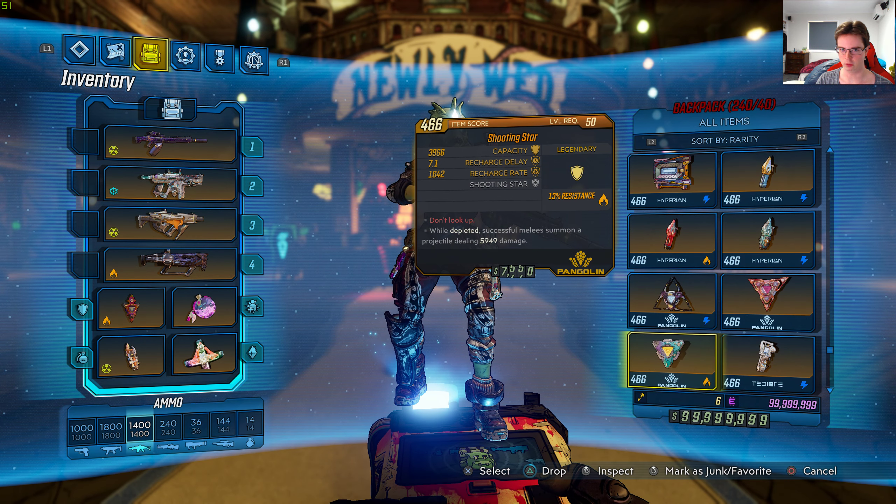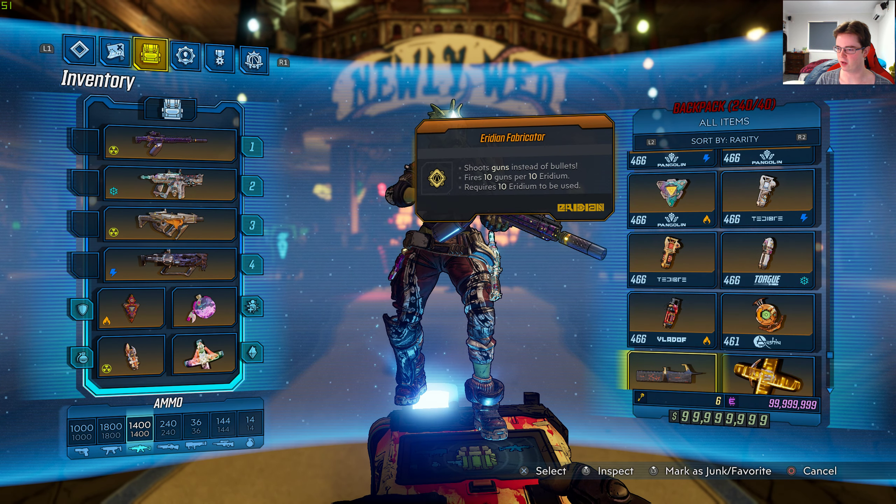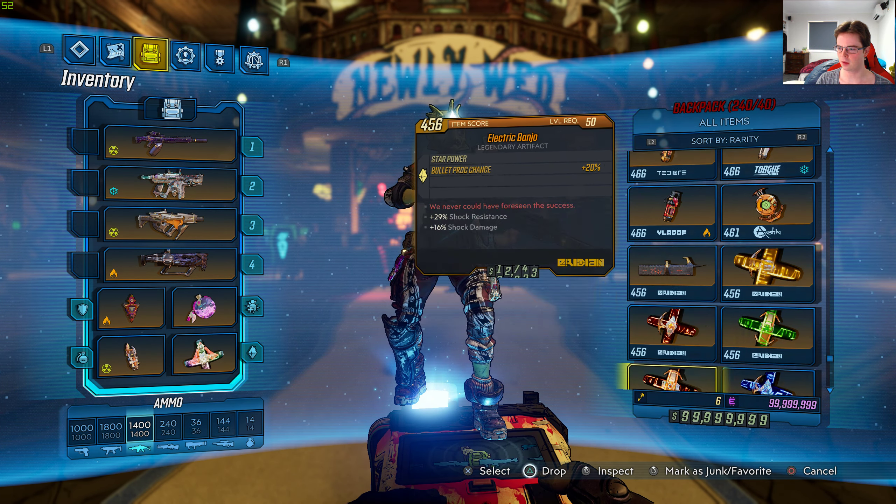Moe's is using save slot 42. So if you want to download this game save, you can move this into the My Documents Borderlands 3 save file directory, and you can change the save file number to whatever you want.